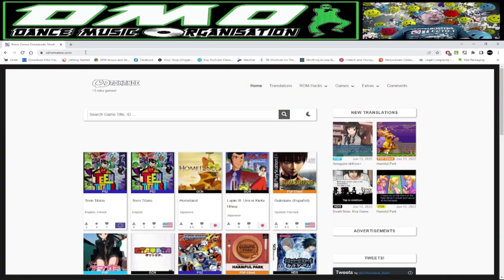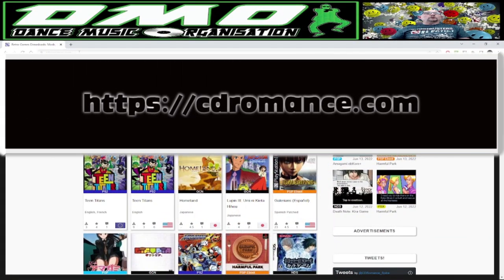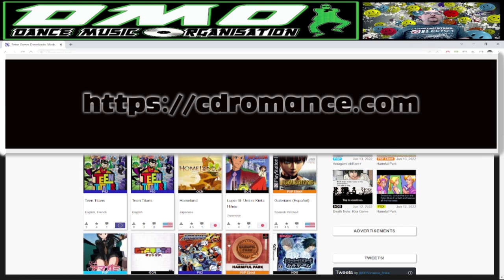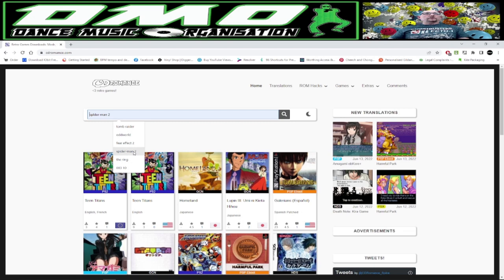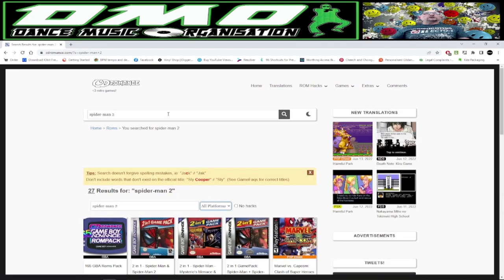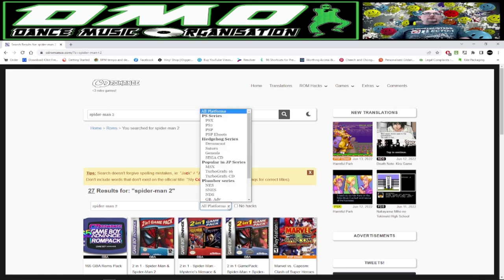First, open a web browser and go to a website called CD Romance. We're going to search for Spider-Man — specifically Spider-Man 2. We want PSX, which is what they call PlayStation 1 games. There's only the USA version available, so we'll click through, scroll down to the download link, and click to download.